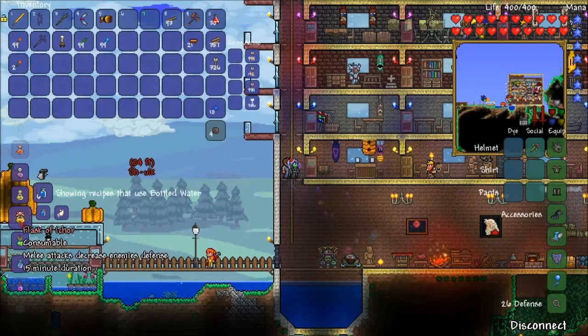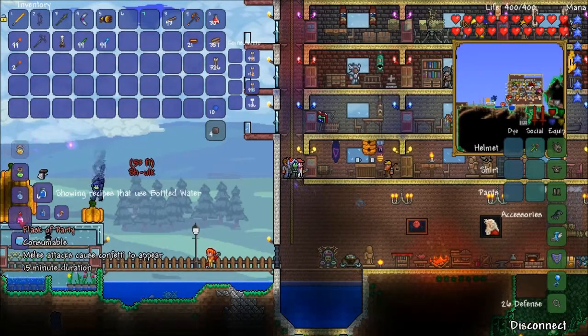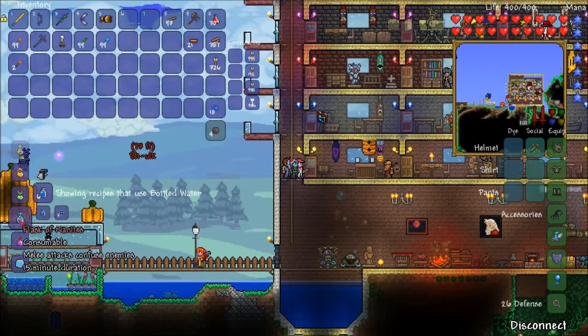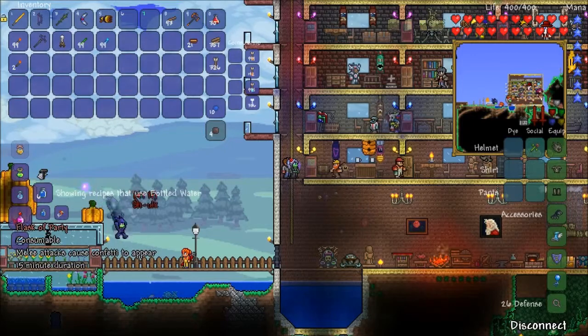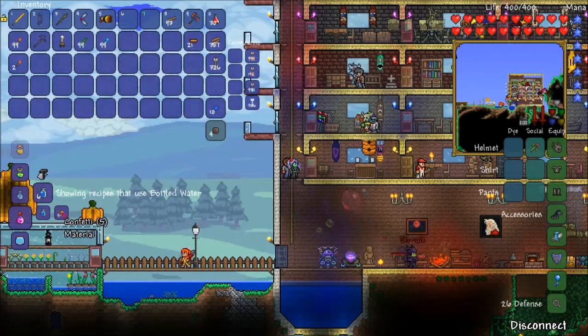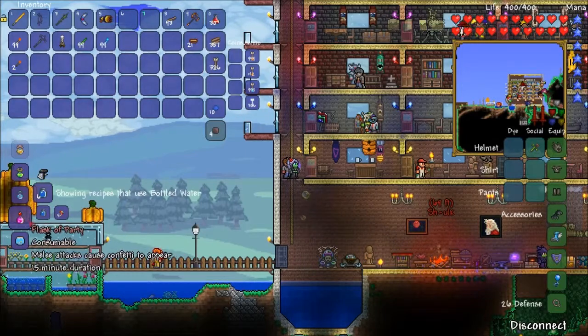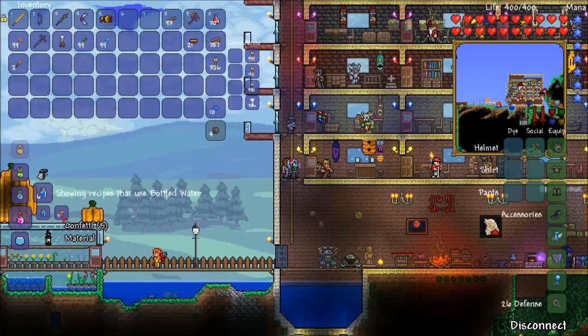I'm looking at all these flasks - they're all just melee attacks. Flask of Party... maybe a scarecrow active gives confetti credit - could cause confetti to appear. Melee attack could cause confetti to appear. I need 5 confetti, where do I get that from?